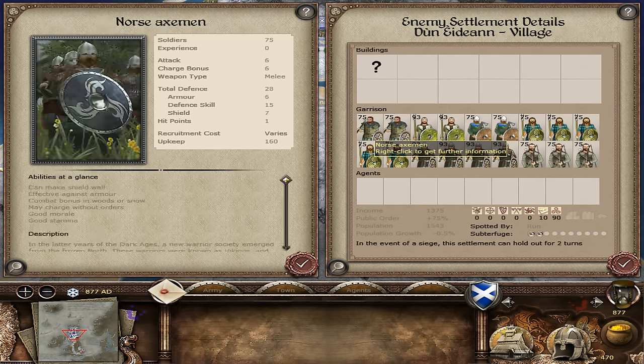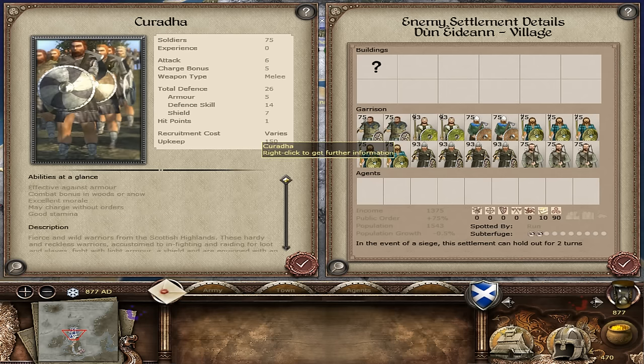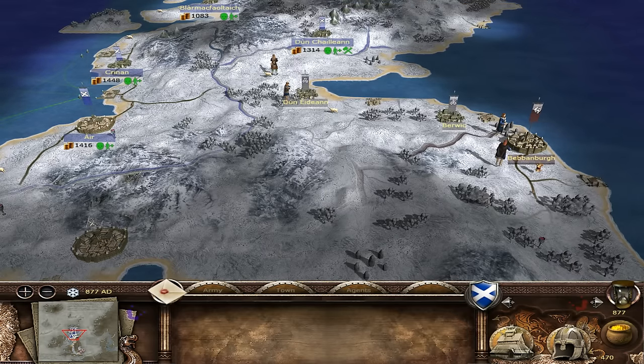Duneden is absolutely packed to the rafters with Celtic warband. They've got hunters, Pictish spearmen, Norse axemen, Gaelic warriors, and last but not least the Curada - highland warriors effectively. It's going to be a very difficult campaign to remove these rebels. I dare say even the Vikings would struggle against these.